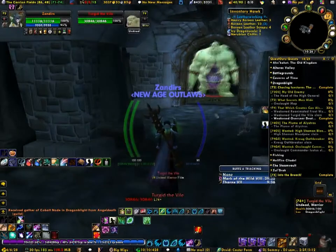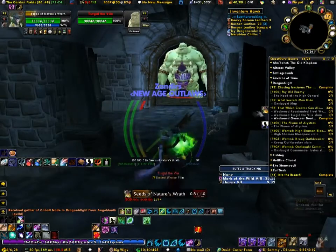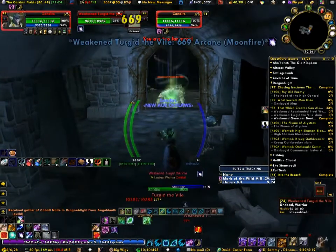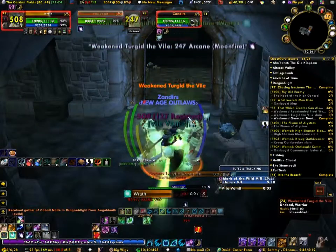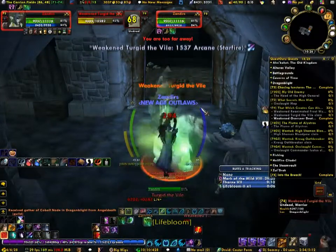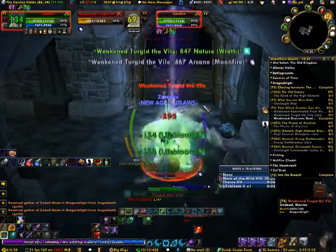Now we're going to do the second boss of that seed quest. He's in that destroyed barracks in the center of town, just a little north. It's cute — he turns into a little guy. Go in there, use the seed on him, and go ahead and kill him. He'll turn from elite to non-elite. Really easy, no big deal.